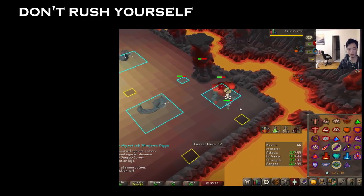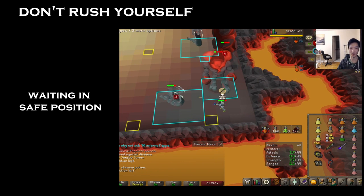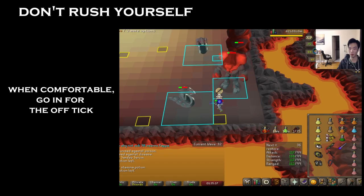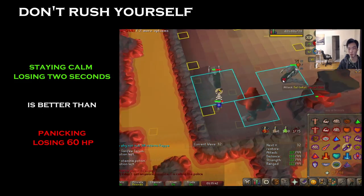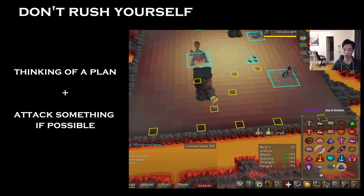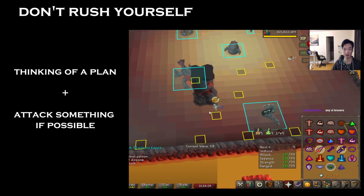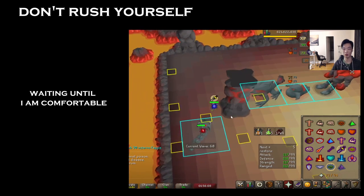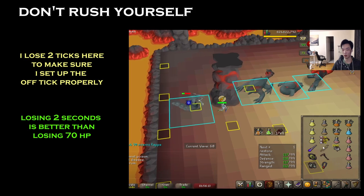Avoid rushing into situations without thinking first. At a sub-65 level, you're going to lose so much more time just rushing yourself, taking 65 damage, and then panicking, than you are by taking two seconds to think about your solve, play it safe, and then off-tick the monsters properly. This doesn't mean go AFK behind the pillar every wave, but the goal is to plan a few steps ahead on dangerous waves so you're not out in the open with zero plan.